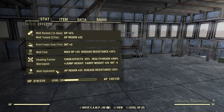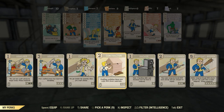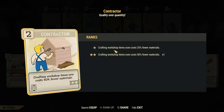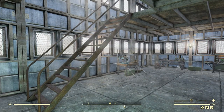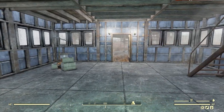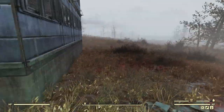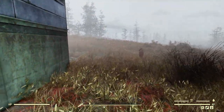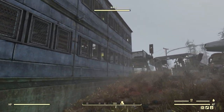A perk you will definitely want when building is Contractor — crafting workshop items now costs 25% or 50% less at rank two. Spending half as much on building everything is great. Earlier on I did a whole bunch of improvements to this place, forgot to put on Contractor, and ran out of steel because of that. You can really eat through basic things like concrete, steel, and wood, so if you plan on doing any camp building, get the Contractor perk — it is so worthwhile.